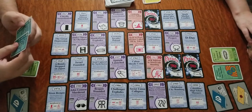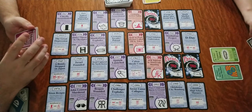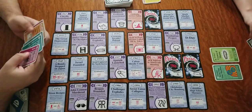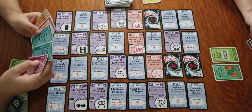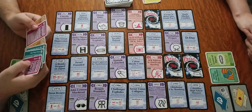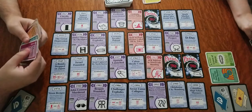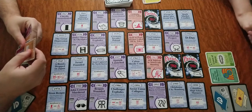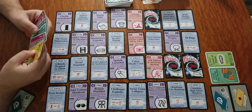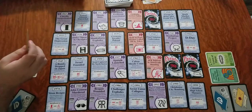My turn. I'll draw my card. We are going to discard two cards to draw one — so we'll get rid of those and draw one. And that's my turn. Also, the discard pile can be looked at at any time, because there are cards that let you pull cards out of the discard.